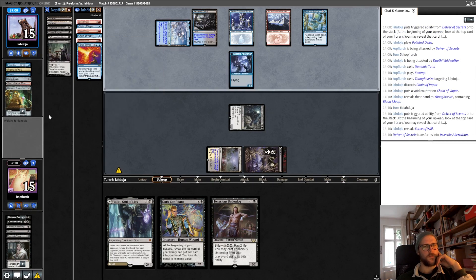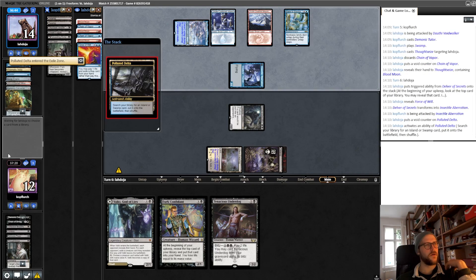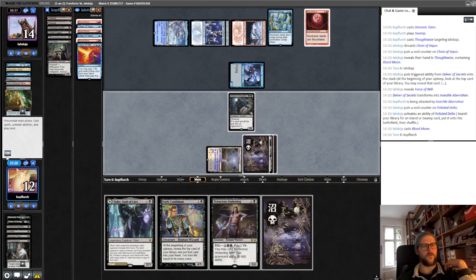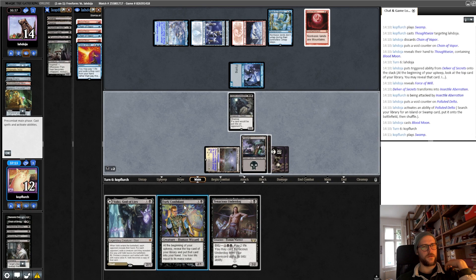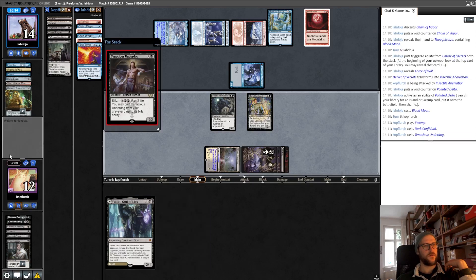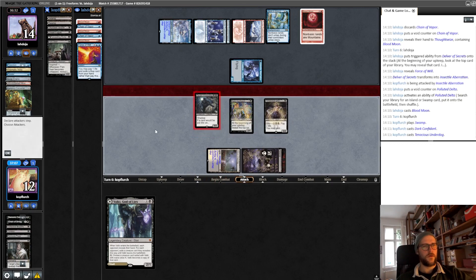Find the Force of Will. Okay, I guess we play the underdog into the Force of Will if he wants to counter. There's a Blood Moon now. Okay, now he only has Force — this means we just play the Dark Confidant. We can play both — wait, we just slam our two drops and start the race.